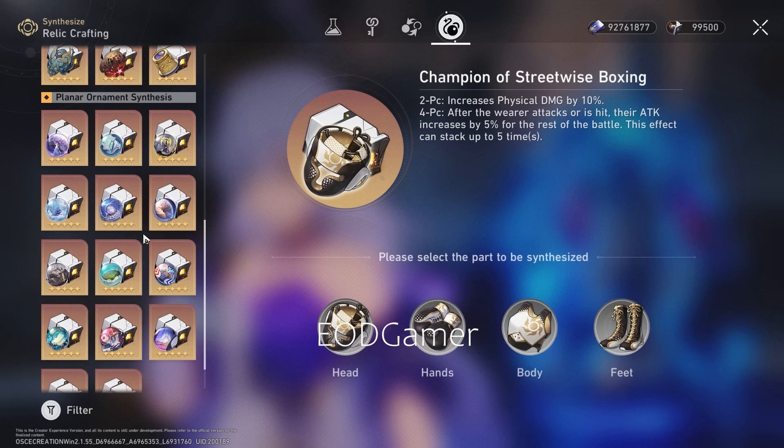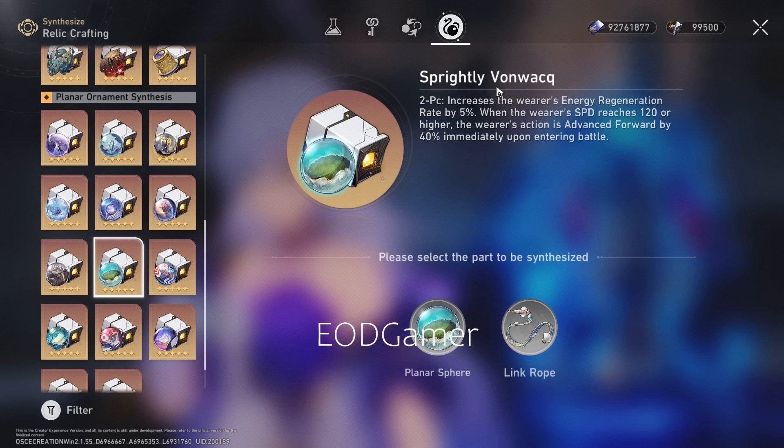For the 2-piece planar ornament, it gets a bit more varied. I think Sprightly Vonwacq is one of the actually usable options here. As a character who practically has no speed at all, the 40% action advance gains a lot more value. You don't want to build her too high in speed — 120 is just nice. Her base is around 105, and minor traces push her close to 120 already. This lets you act immediately and use your skill before your other characters go, regardless of how fast they are — which is great in hunt teams where characters like Topaz, Nambi, and Dr. Ratio tend to be fast.